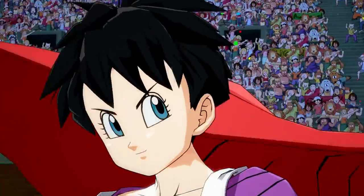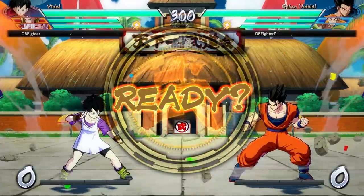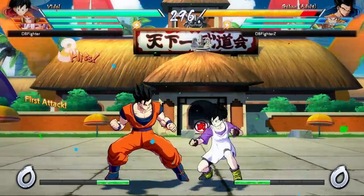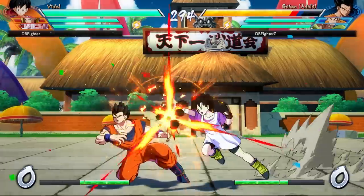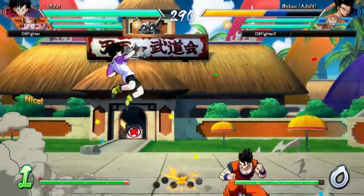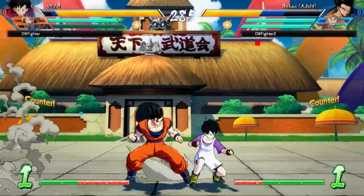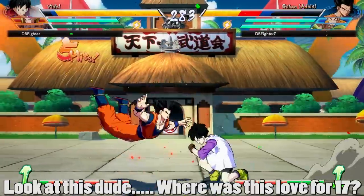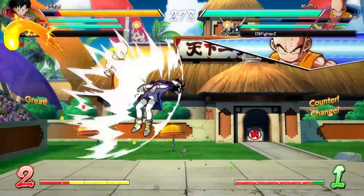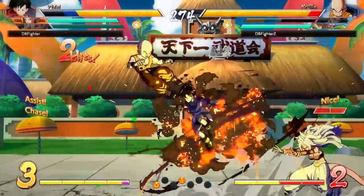Now we can go ahead and move on to Videl. Just like Jiren, let's break down some major things that people are going to have questions about. She does have a low-hitting 2L. She also has a DP. She also has a command grab. She also has a reversal OTG super. She also has an almost spot-dodge mechanic. She's looking like a very, very good character. But I do want to stress that just because she has these great tools doesn't mean they're going to be amazing in practice — they sure do look that way though. It's going to take some actual player versus player at the top level to determine whether or not she can make good use of these tools.